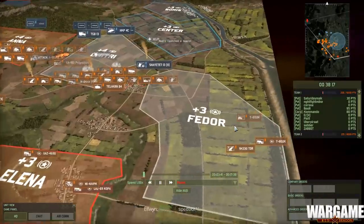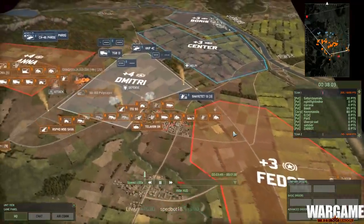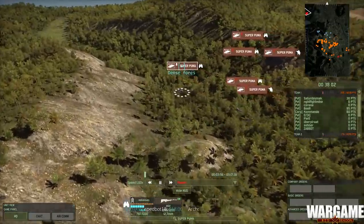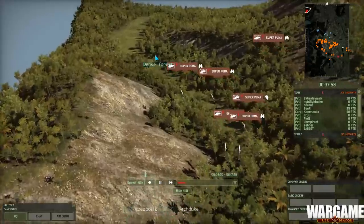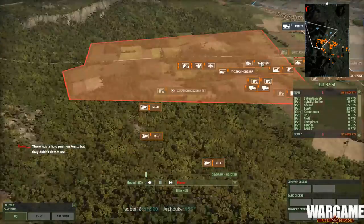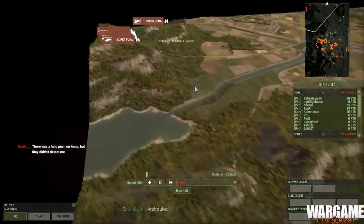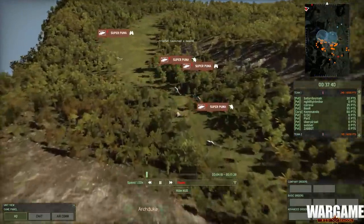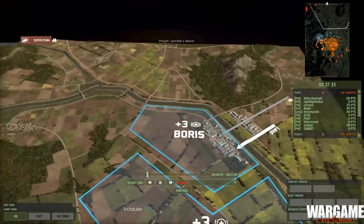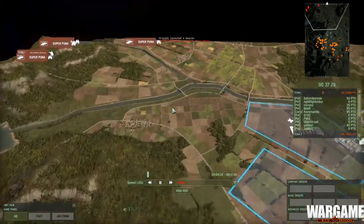The right flank has tanks and AA but no recon — this is not good, this could be a really weak point in their defense. There was a helo pushing Anna but they didn't detect anything. The frogs — you're going to land here. We decided against it; he's going to come into the rear from Boris. That's ballsy. This is also what happens if the enemy does not have proper reconnaissance.